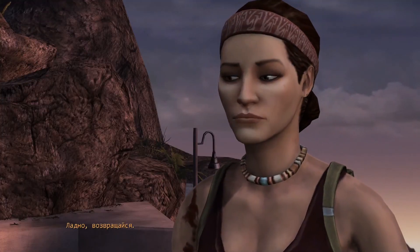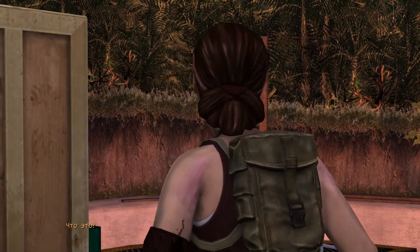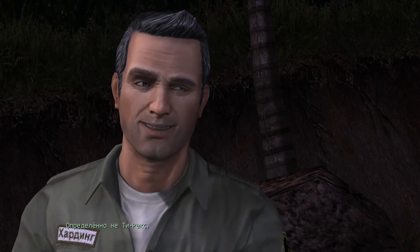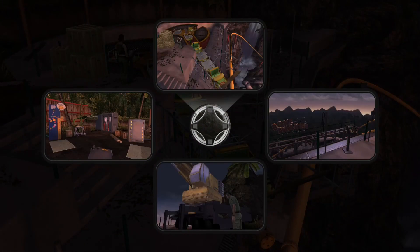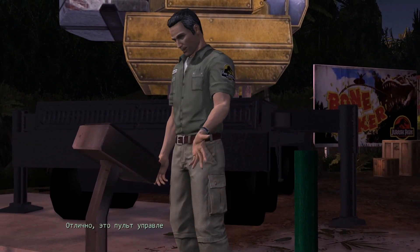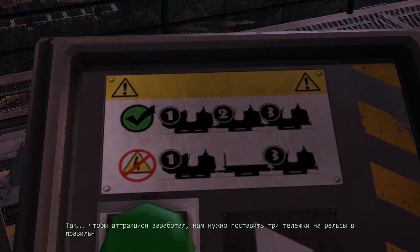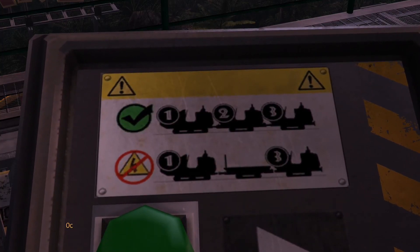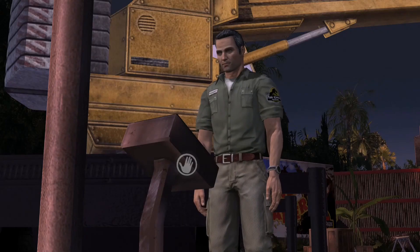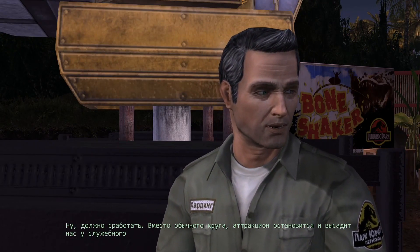Whoa, cool. What's that? I don't know. Predators. They're still too far away for me to tell which ones, thank goodness. Not a T-Rex, though, right? Definitely not a T-Rex. Okay, these are the main controls for the roller coaster. I should be able to set it to maintenance mode from here. So, to get the ride started, we need three cars on the loading track in the right order. You stay there. Your daughter and I will get the cars back on the rails. Well, that ought to do it. The ride should stop and let us out at the maintenance exit, instead of doing the normal loop.